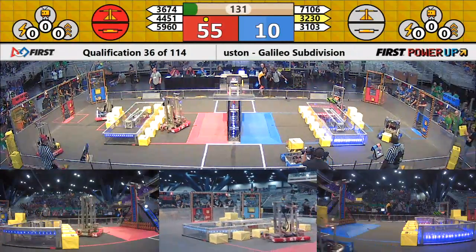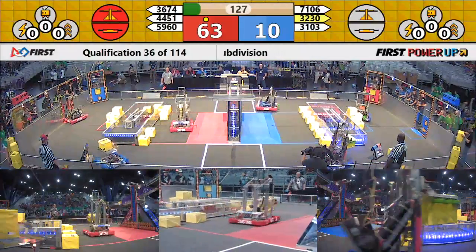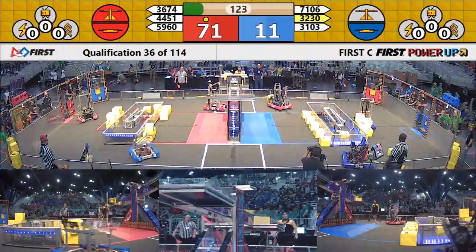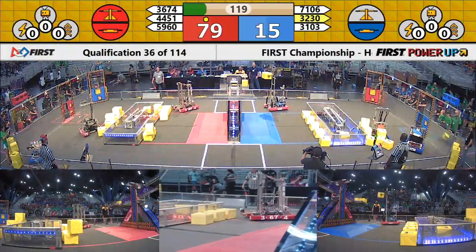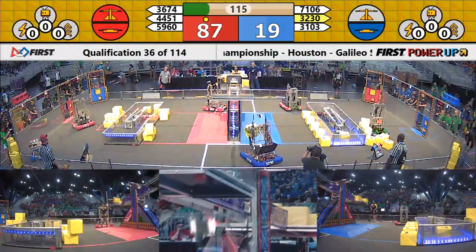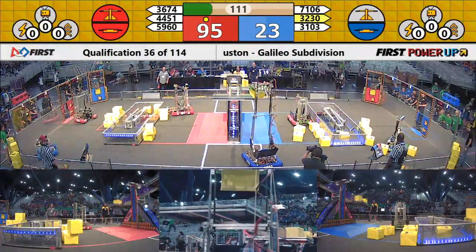We're now into teleop — drivers are controlling what you see. 44-51 immediately scoring on the red switch, maintaining their control. 36-74 going in for another power cube on the scale and it's good. Their alliance partner robots from Garage with Thunderbird making another score, 36-74 moving in and scoring again — the Clover Bots.